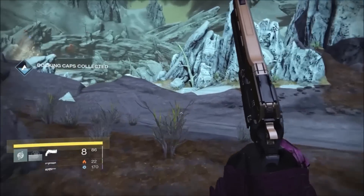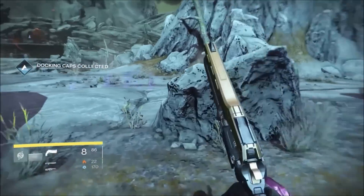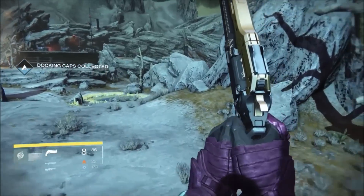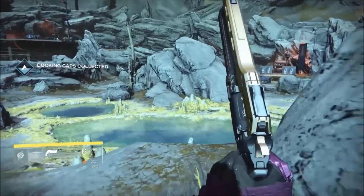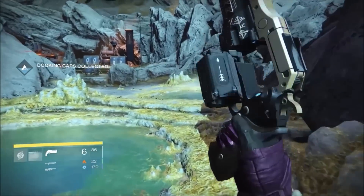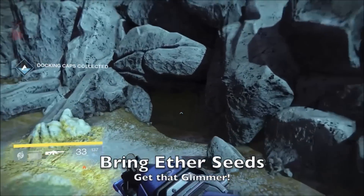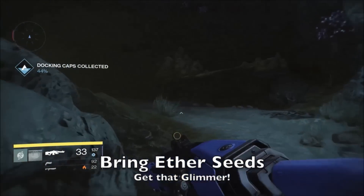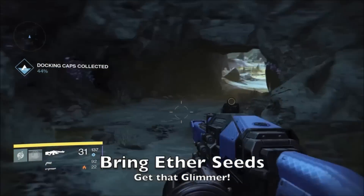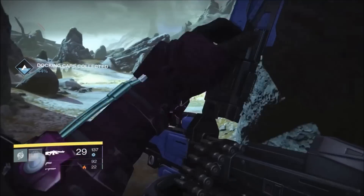I always recommend: don't go farming specifically for these things. If you get a bounty that says patrol Venus, instantly come here because you won't even realize how many spirit blooms you collect over time. Also, to make this worth your while, bring some ether seeds with you. This entire circular area is all fallen, so ether seeds will extract extra glimmer out of kills.